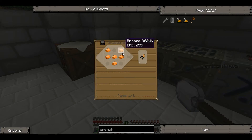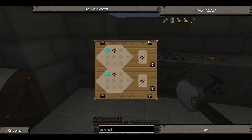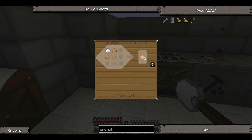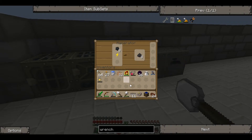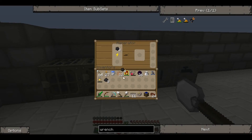To make a wrench we need seven bronze. To make bronze, we need to smelt bronze dust. To make bronze dust, you need copper dust and tin dust. So we're going to need to macerate some tin.